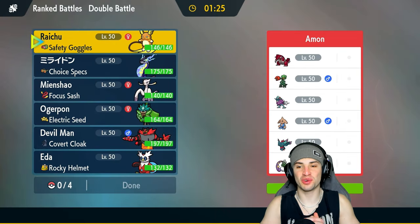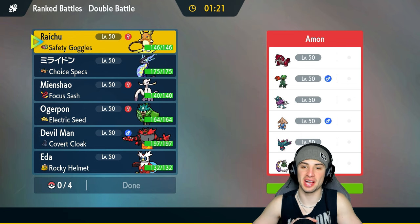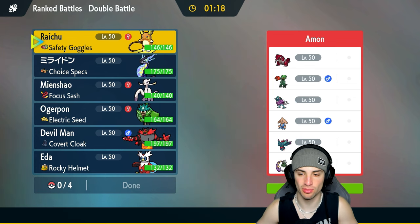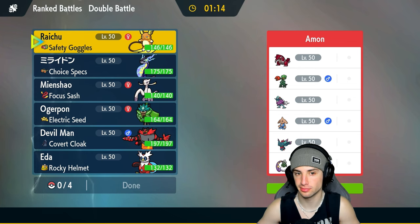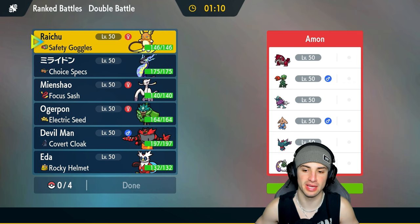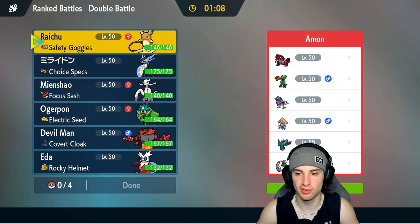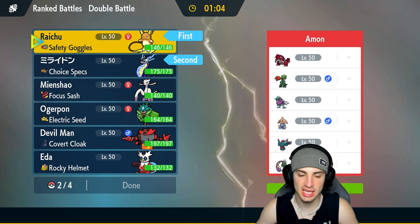We're hopping into our first match going up against a Groudon sun team. They've got Incineroar for Intimidate and Fake Out, Groudon paired with Walking Wake, and they're also rocking Skeledirge. They also have Flutter Mane and Tornadus. I think a good lead here could just be going into Alolan Raichu alongside Miraidon — just getting after it that way.